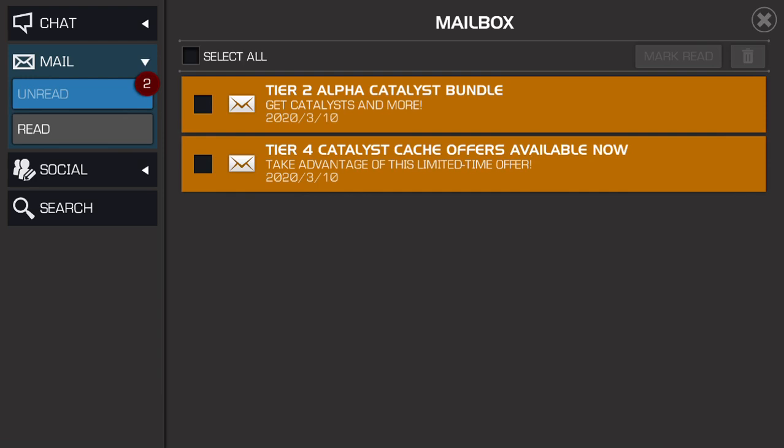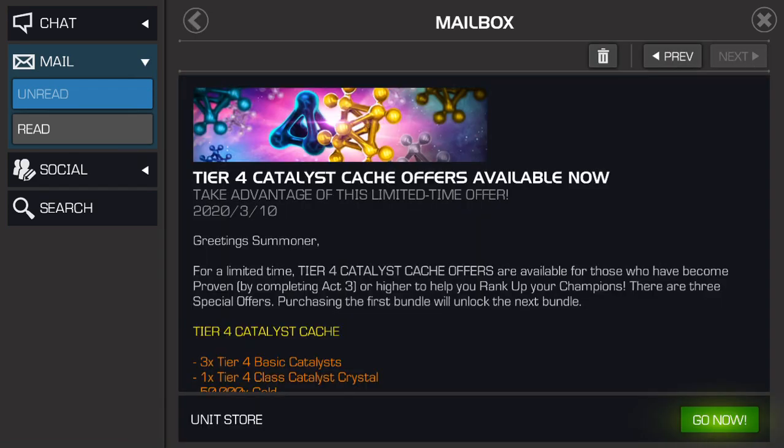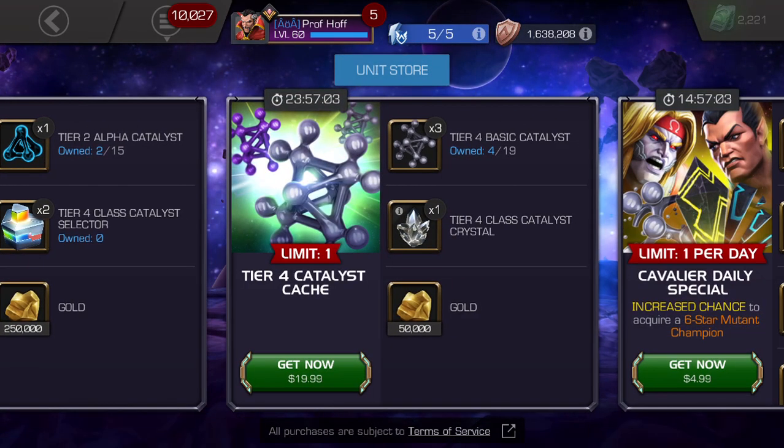We've got Tier 4 Catalyst cash offers and Tier 2 Alpha Catalyst bundles to grade today. I'm guessing this is probably for those who are uncollected or cavalier, and it is uncollected indeed. Everything else goes for those of you who are proven or higher. So that is becoming the norm — two different progression-based offers.